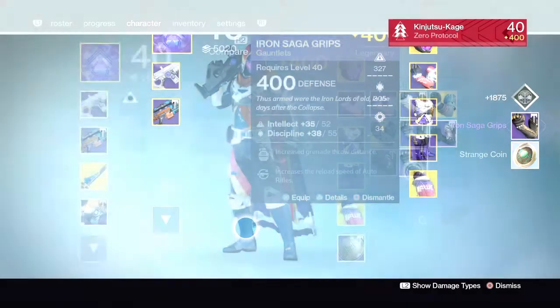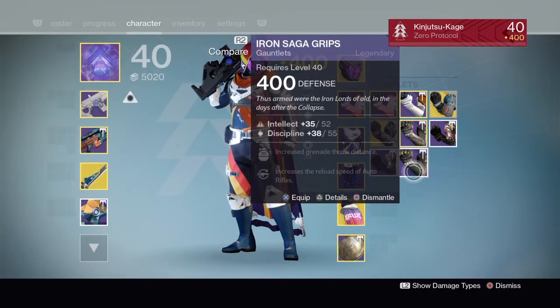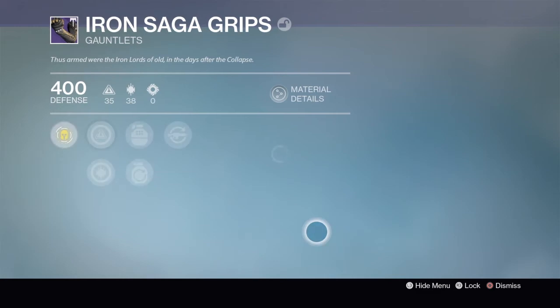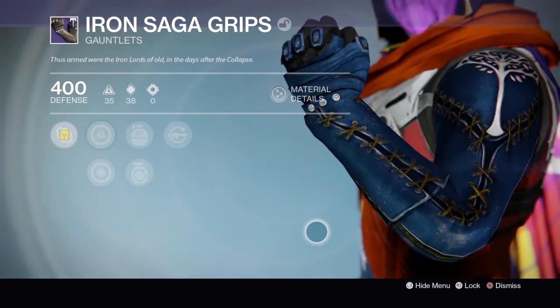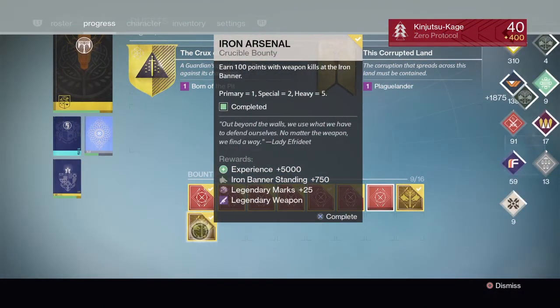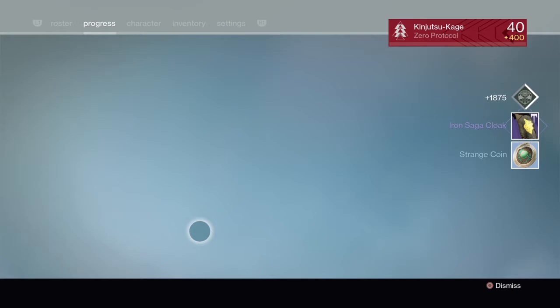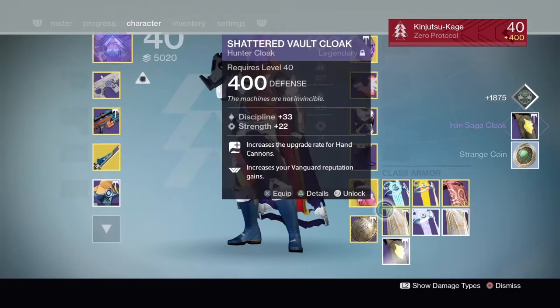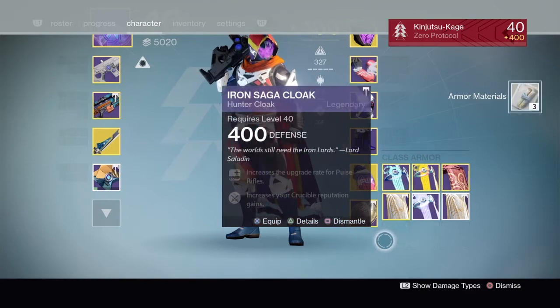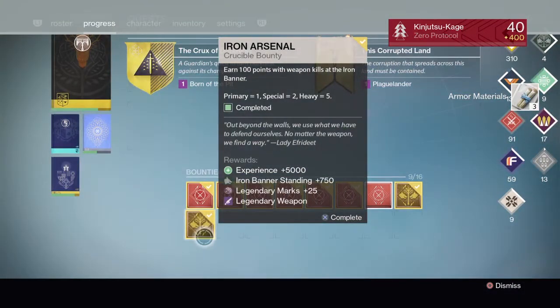Iron Saga Grips with auto rifle reload speed and discipline — that's what they look like. Got another armor piece — a cloak. That's literally garbage, I don't want it.